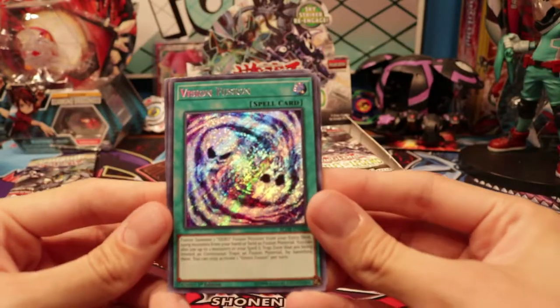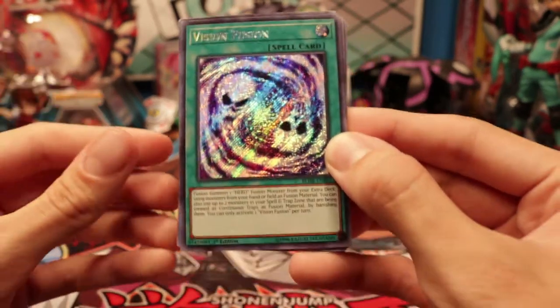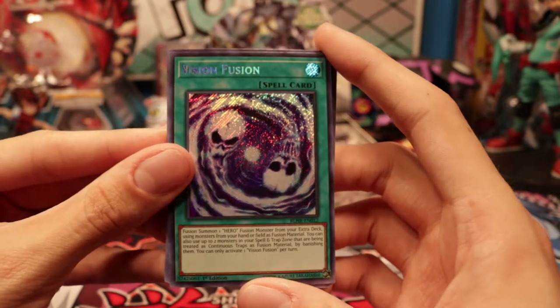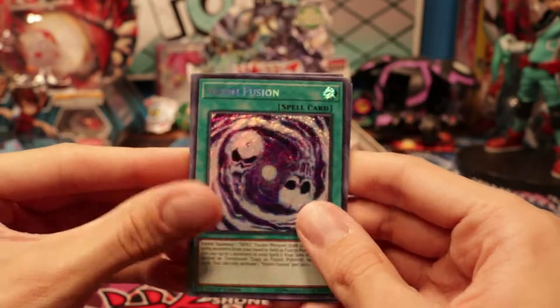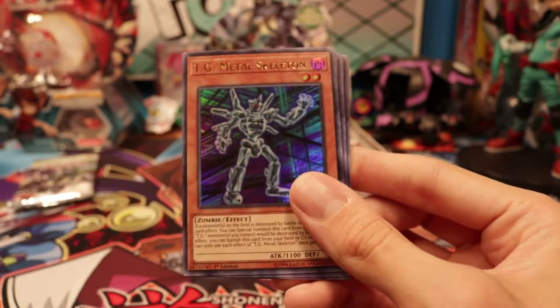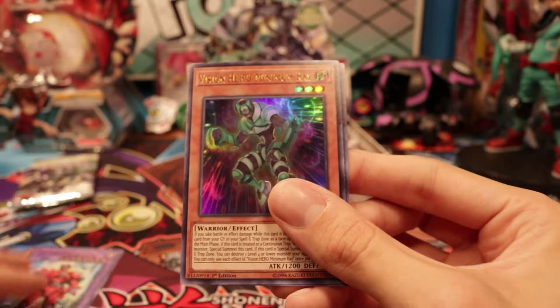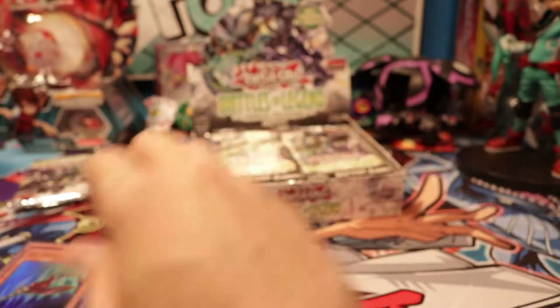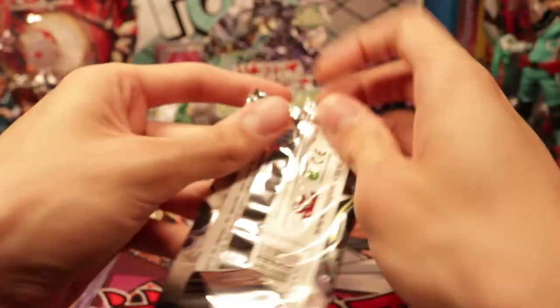We're gonna start with Vision Fusion. This is for Vision Heroes — they got a bunch of support in this set too. I'm not gonna read every card; I'm gonna just highlight the Secret Rares. So we got Vision Fusion, TG Metal Skeleton, Vision Hero Trinity, Vision Hero Minimum Ray, and TG Drillfish. There's a bunch of TG stuff in here too. I love the Battle Wasps; I am excited to have that deck as well.